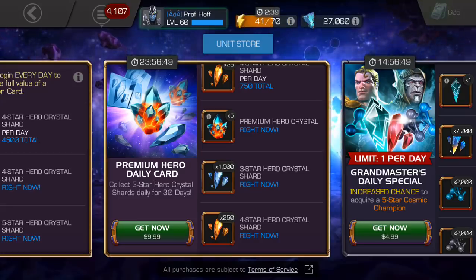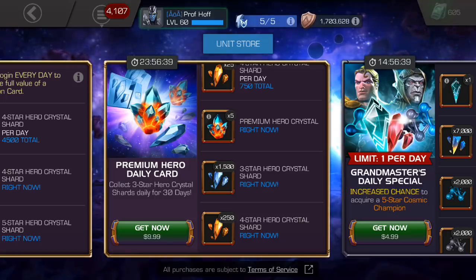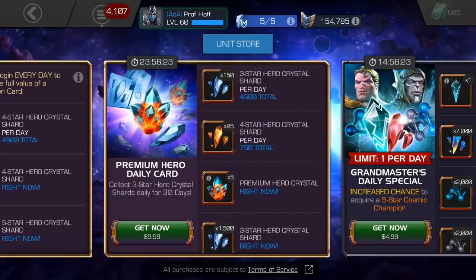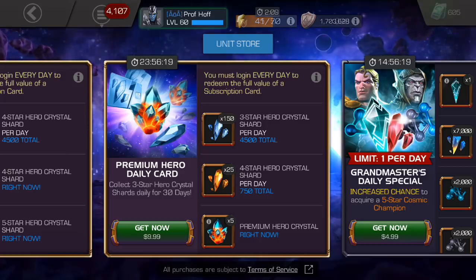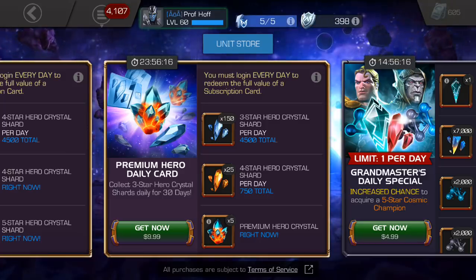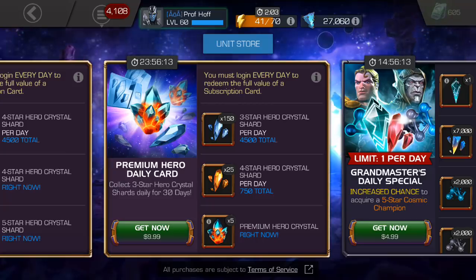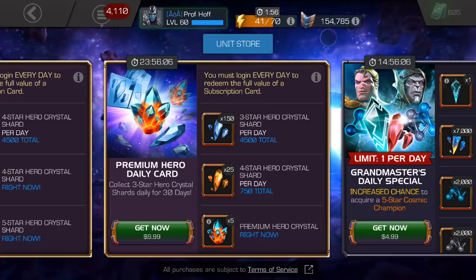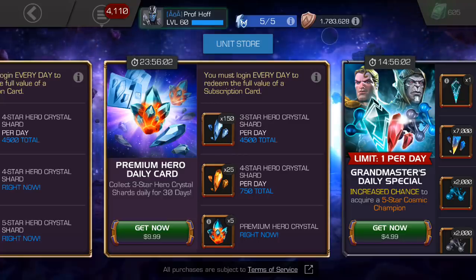Compare that to this offer, which is just pathetic. For 10 bucks, you should have more than a guaranteed four-star crystal for your money, but of course you don't. This kind of looks like a premium hero daily card that you'd see two or three years ago. We are not about time travel in this offer review. I think this would be a very solid offer if it was half the price — if it was five bucks, you would definitely over the course of a month be able to get solid value. But unfortunately you don't even have any six stones with this. So I'm going to give this offer a D minus.